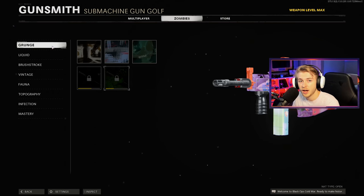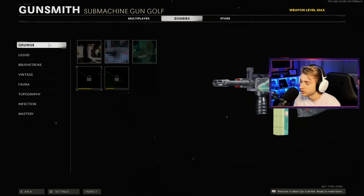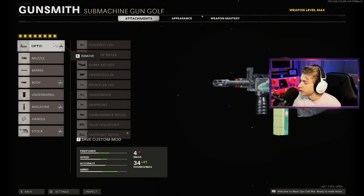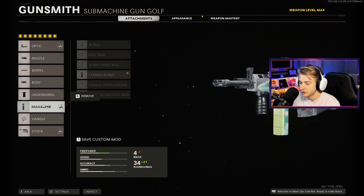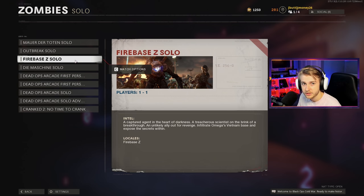Really quick, here's my camo progress on the LC10. I actually have quite a bit done for it. Now, this is going to go by a lot faster than normal, especially using the Rage Inducer. Hopefully I can survive the first 20 rounds, but we'll see. And really quick, the build I'm going with: Fast Point Reflex, Socom Eliminator, Task Force Barrel, Ember Sighting Point, Bruiser Grip, 55 Round Mag just so it stays with the Reactive Camo, Serpent Wrap, and the SIS Combat Stock. Let's go ahead and hop on Firebase and get this done.